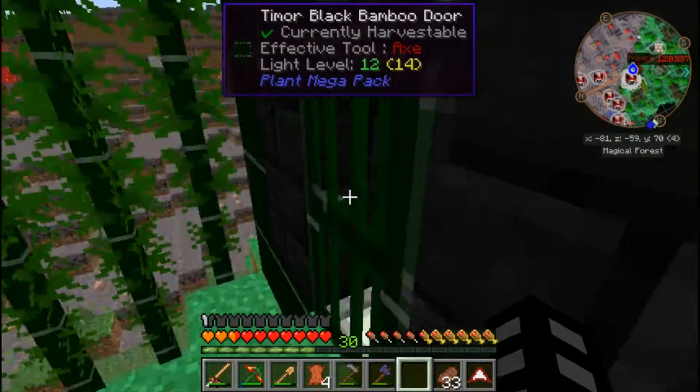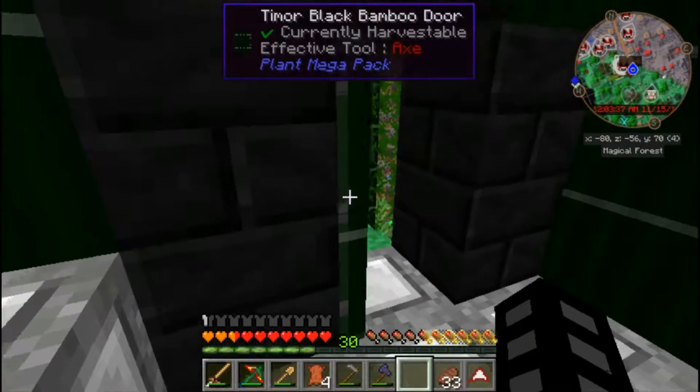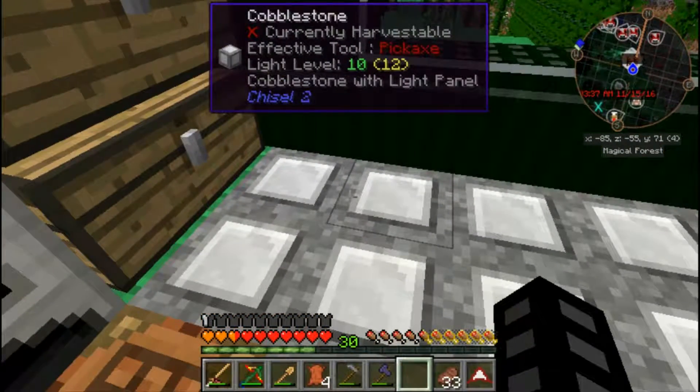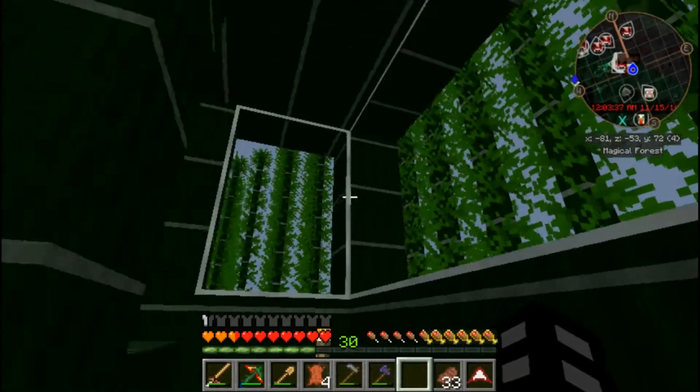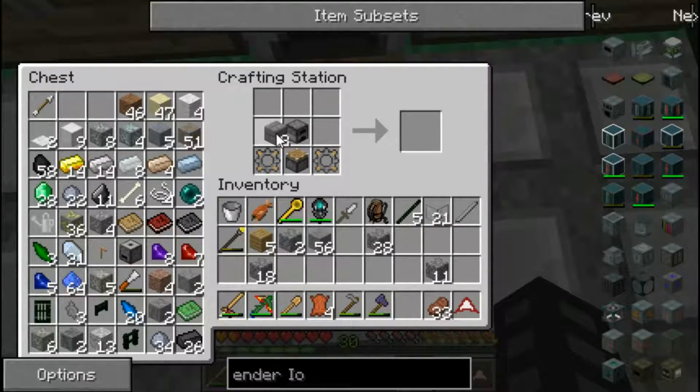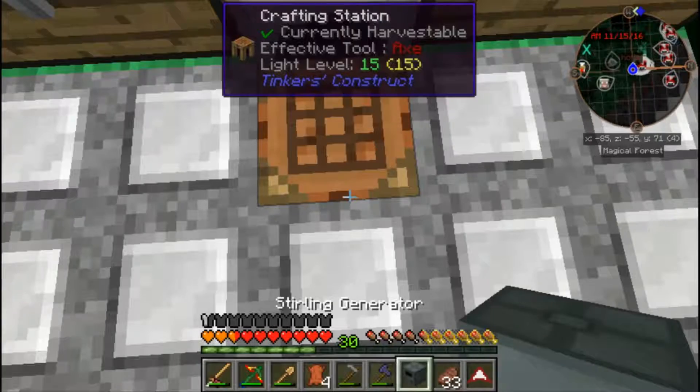First things first, let's make our power. I'm not sure where we're gonna put it, but we'll find a spot. Maybe we'll put it up on top there. We put the stone like this - boom, we got our first sterling generator!